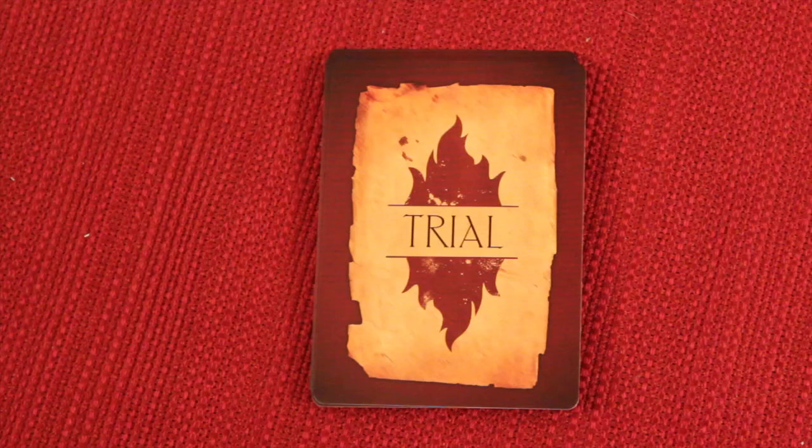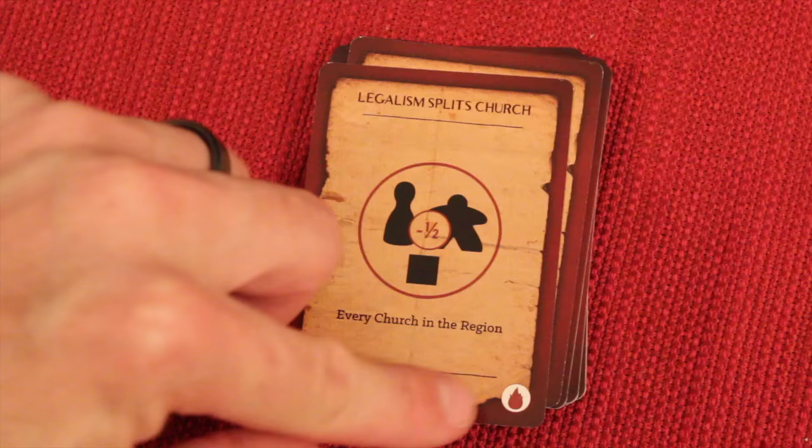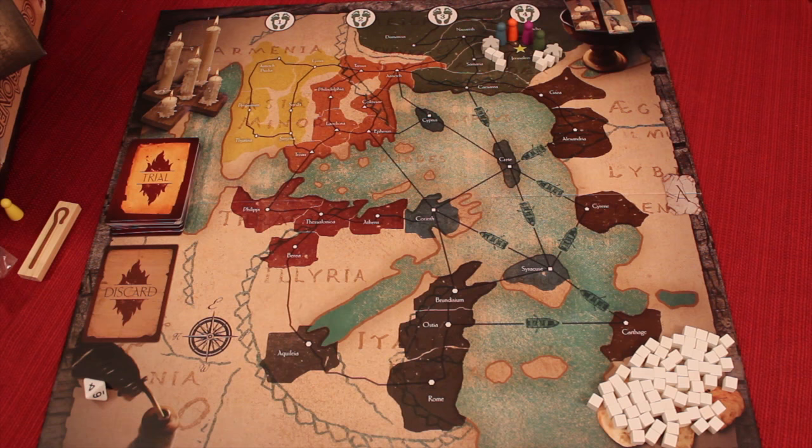Basically, the scenario tells you what you're doing for this particular game. You also get to configure a trial deck, which contains things going against you. You can decide either to have it be easy or difficult, which helps you set up the deck. Some cards will be in there regardless of difficulty, while other cards get added only on easy or hard. A certain number of cards are also removed depending on how many players are in the game.